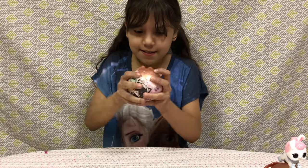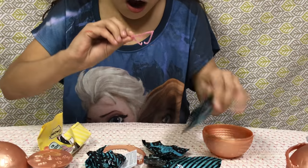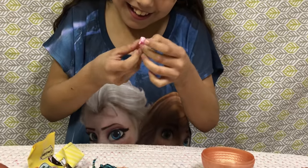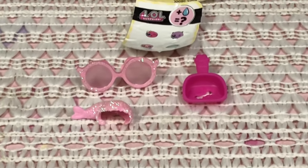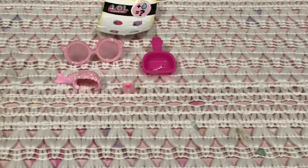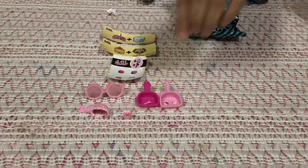This is so cool! Let's start with this one. We got tiny glasses — they're so cute. What is this? It's like a mermaid tail. It's a super tiny crown — it's so tiny, guys! Do you guys see that? Super tiny. We got a pooper scooper — two pooper scoopers!